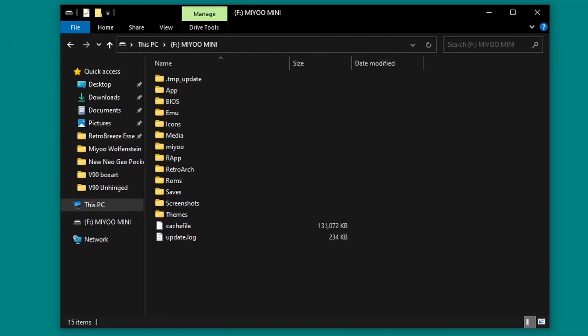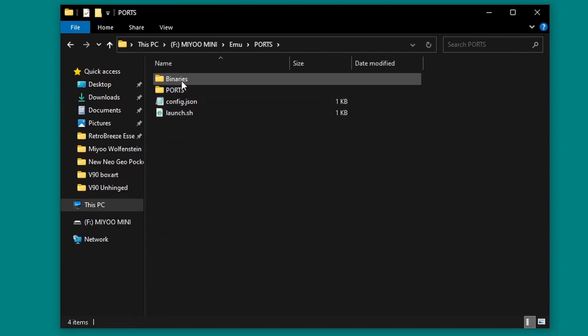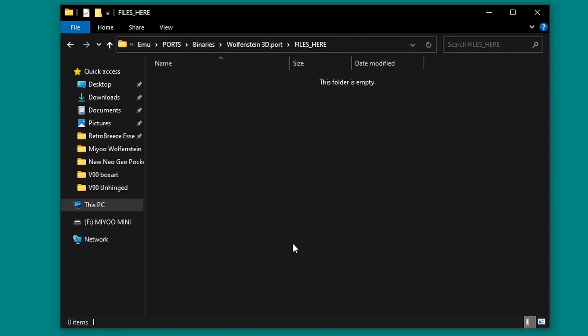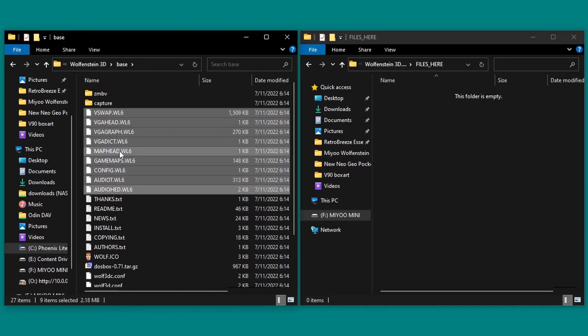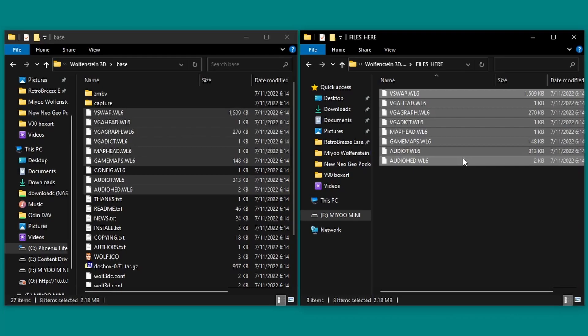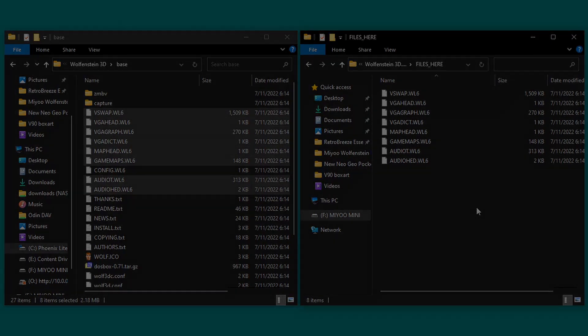We'll start with Wolfenstein 3D. On your SD card, browse to emu, ports, binaries, wolfenstein3d.port, and open the files_here folder. Now on your PC, browse to the installation directory for Wolfenstein 3D. Open the base folder, then sort the files inside by type. Select all of the .wl6 files in the folder except for config.wl6 — this should be 8 files exactly. Then copy them all onto your SD card into the files_here folder. And that's one game down.